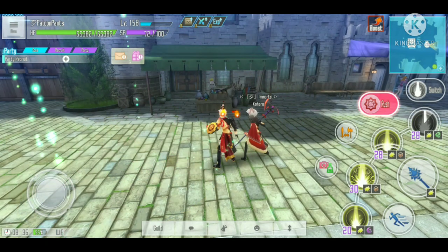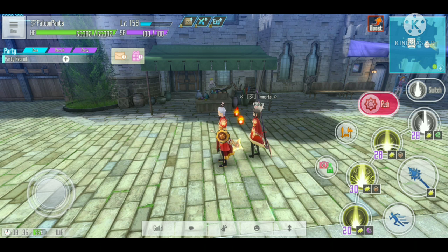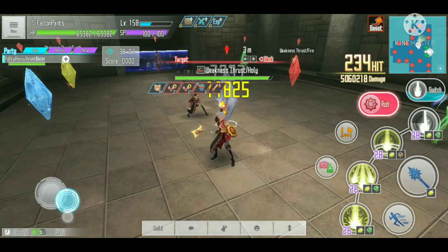Let's take a look at the skill animation. The animation looks like this — not the fastest but not the slowest either. The cooldown is around 14 seconds, so that leaves us only one second to keep stacking the stigma debuff.